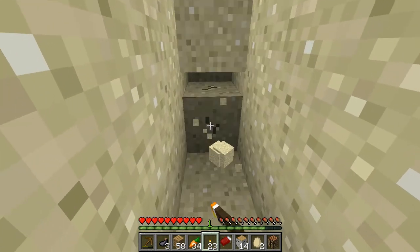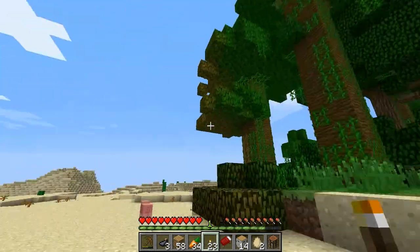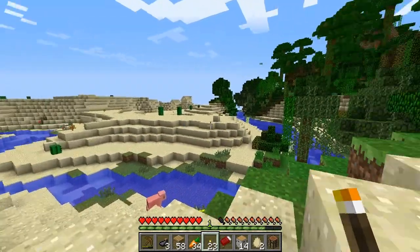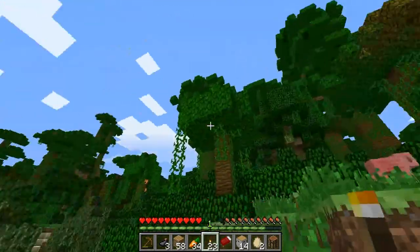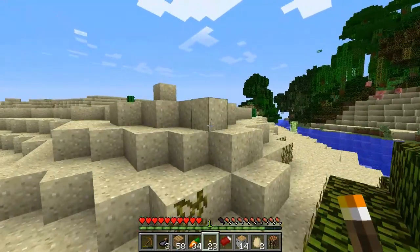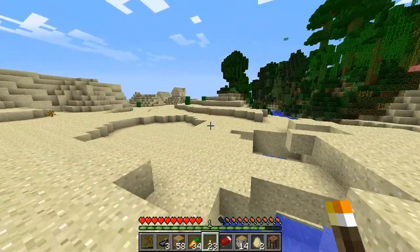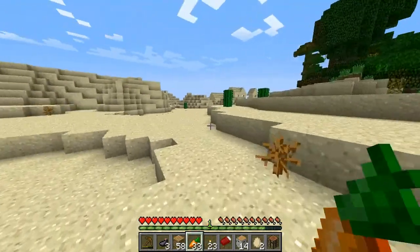It's getting darker, so I think that might be an indication of a mine down here. We need a mine. Is that a sand house? I want one of those trees. I want to have a big treehouse but I need shears to get leaves. Sorry for the frame rate drop, guys. We're gonna run across the desert here. I do not know what is with my computer right now.